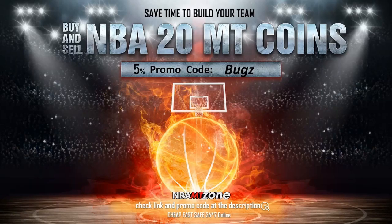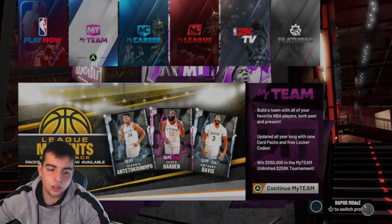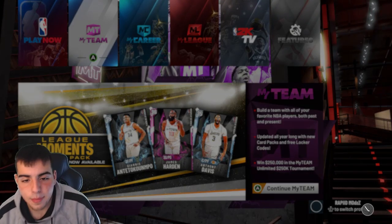If you want cheap, fast, and reliable NBA 2K MT coins, head on over to NBA MT Zone and use code 'bugs' for five percent off at checkout. What's good YouTube, it's your boy Bugs back on another video.